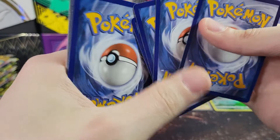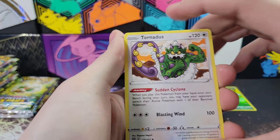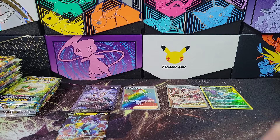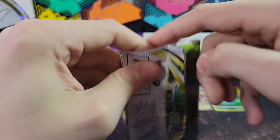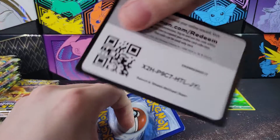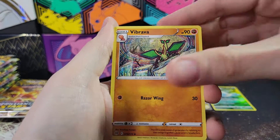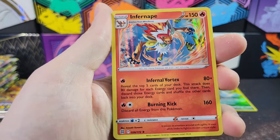A typical box has eight hits, but this set, because of the Trainer Gallery, averages about 11, I think, because you average about three character cards. Boss's Orders - very cool - with Cyrus, that's his name, right? Soon to be Silene in the next set. Not too far from Astral Radiance now - there's a Silene in that set based off of Cyrus. Braviary, Tropius, Claydol, Clefable Reverse, and an Infernape Hollow. Very cool.